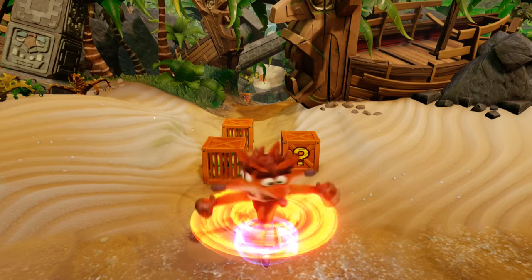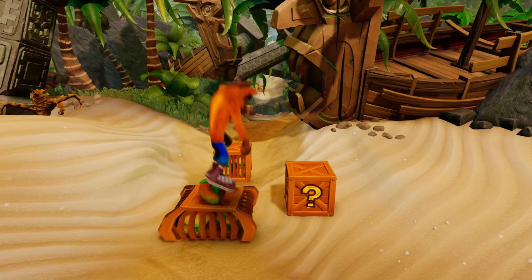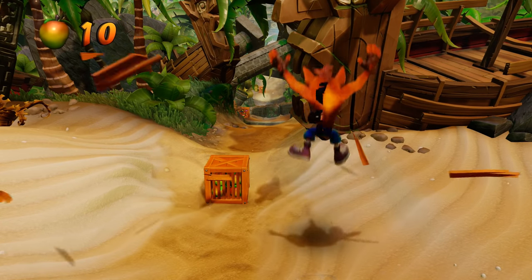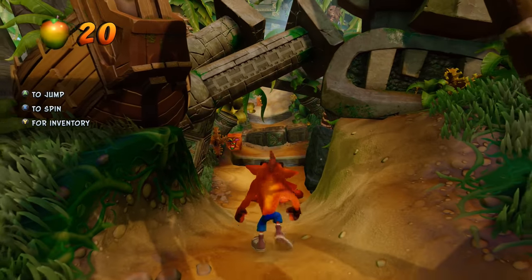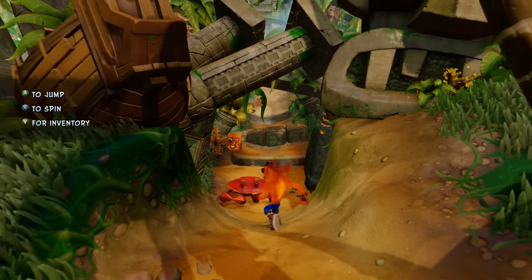We need to save the female Bandicoot and get back up to Cortex's castle. We just fell out the window and landed on a beach. All we have to do is step on these crates, avoid obstacles — it's kind of a 3D platformer. It was actually a cool game for its time, about 20 years ago, and I played it as a kid.